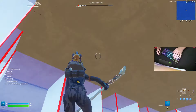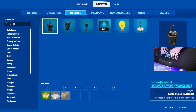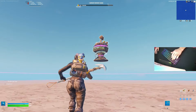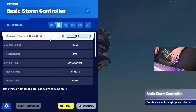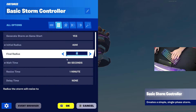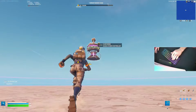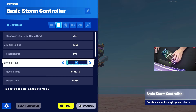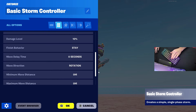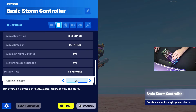Come up here and go to your inventory, look up 'basic storm controller' and place it right in the middle of your box fight. Go into the basic storm controller settings: generate storm yes, initial radius — I like 40, that covers the entire box fight perfectly. Final radius: zero. Wait time: five seconds. Resize time: I like 90 — that's 90 seconds, same as move time. Storm: turn it on or off. That should be good.